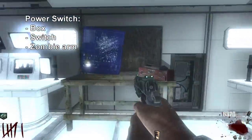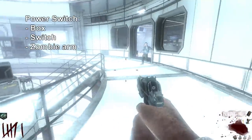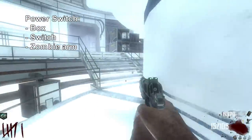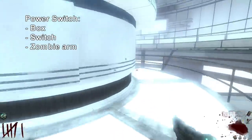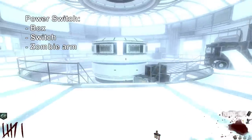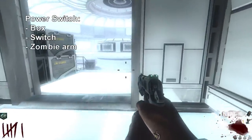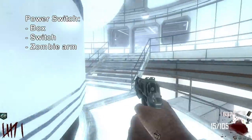The workbench is right over here at the back of the power area. For the switch, there are two possible spots: one is by the barrels just after leaving the entrance hallway, and the other is in the power switch room itself. In this case, it is in the power switch room. Note: crawlers don't survive anymore — they will die as soon as you leave the area because they can't run.